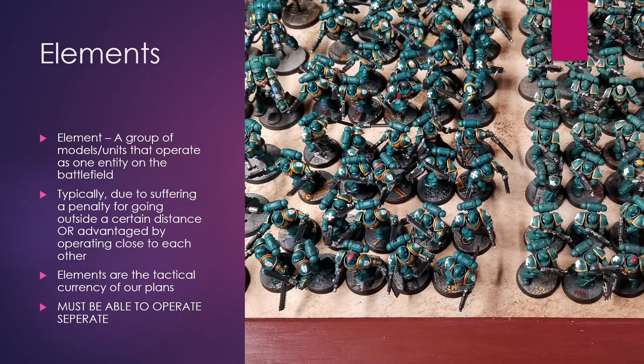What you'll find is that elements are the things that, as you're moving around, they'll stick together. This could be a blob of characters, a squad with a supporting element, or just a lone tank. But these are going to serve as the basis for our plans. I call them the tactical currency. We're going to be talking about elements doing things as we go on.